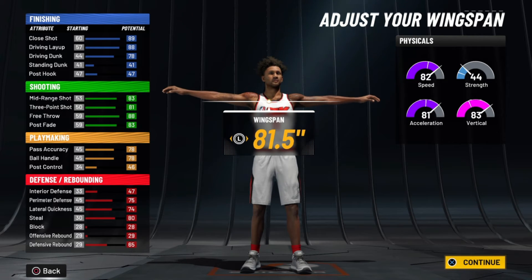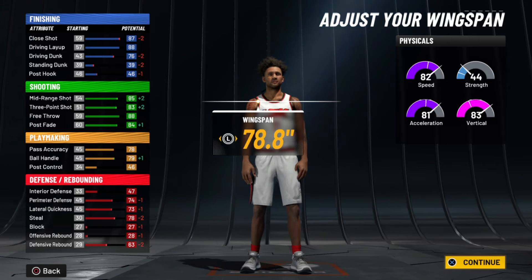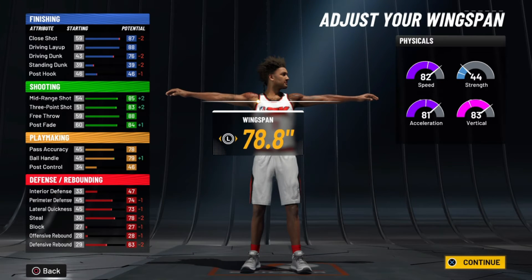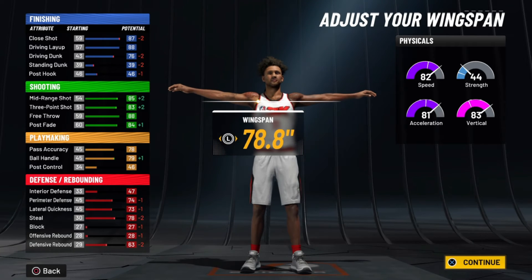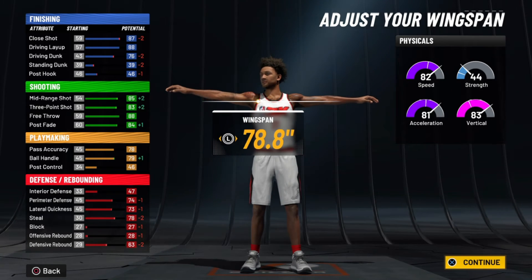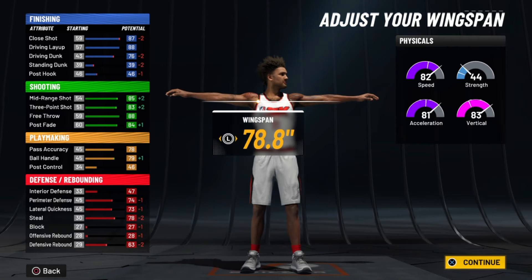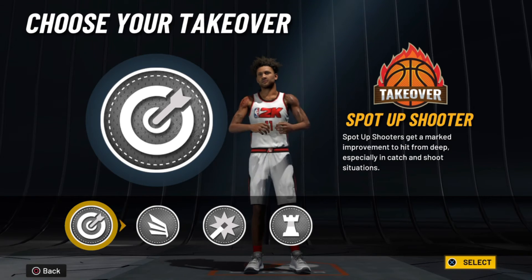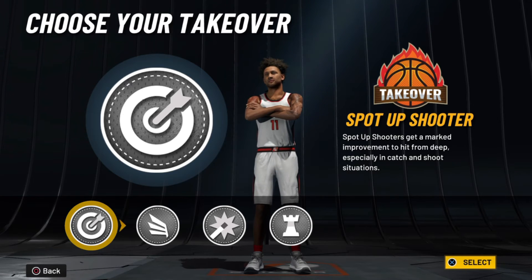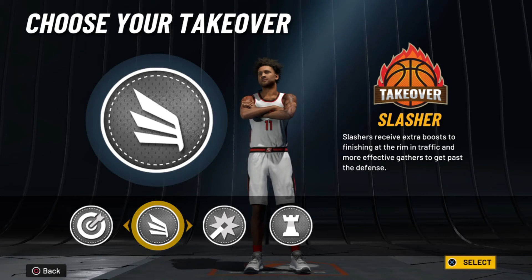For wingspan, we don't want to go too high or too low — 78.8 is pretty fine. I want to be able to put a hand up and contest from everywhere. Driving dunks do go down, but I checked the contact dunks and at 84 I'm not going to get elite contact dunks anyway even at a lower wingspan, so I stuck with 78.8 for decent wingspan, good shooting, and still very good dribbling. I choose slasher takeover because if you're a consistent shooter you don't need the spot-up boost, and defensive players are more hesitant against the slasher takeover.